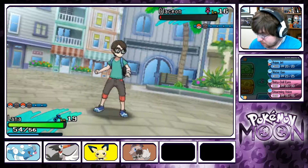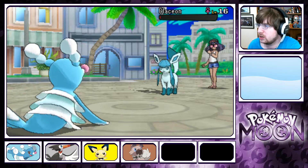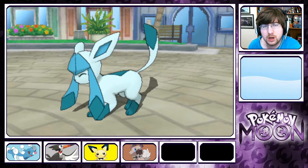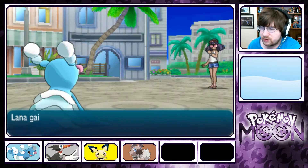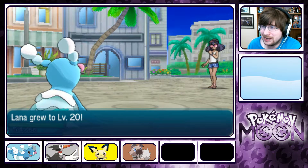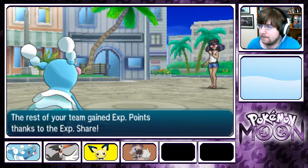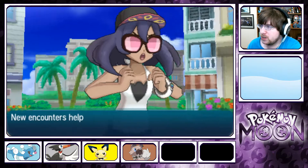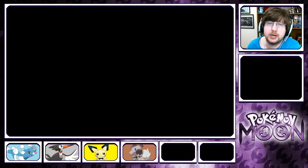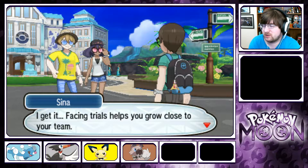Aqua Jet's going to take this thing out. It is super effective — oh, it's not. Water is not super effective against Ice. Lana is level 20! First mon to hit 20! We got it — we beat her. She took out two mons, which isn't good, but that was my own fault with Sam. I got my types mixed up for Ice and Rock.